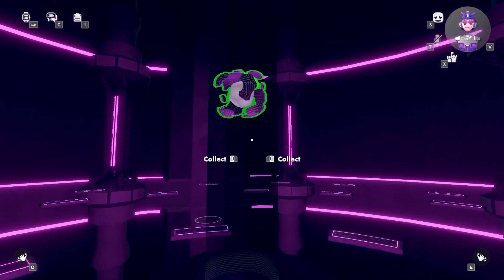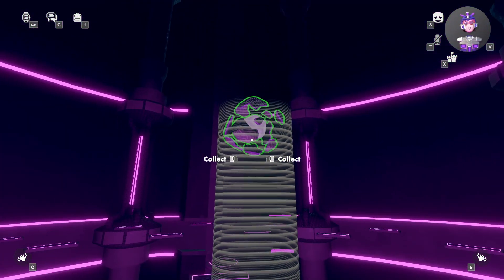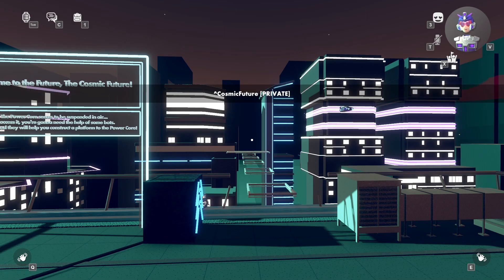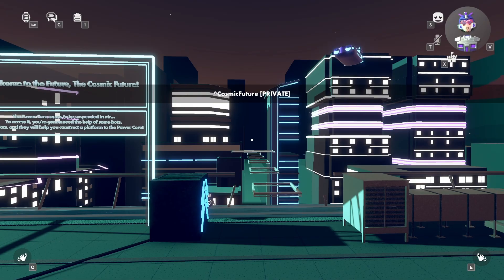There you go — it's in the very center of this final stage. Just collect your core for your 70 XP. Let's move on to Cosmic Future. I did accidentally collect the power core in this one already.